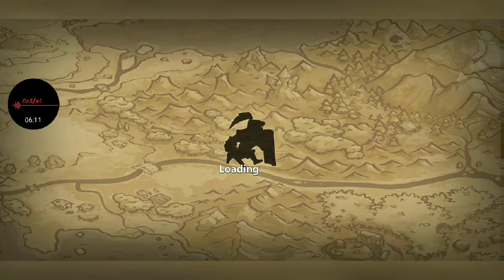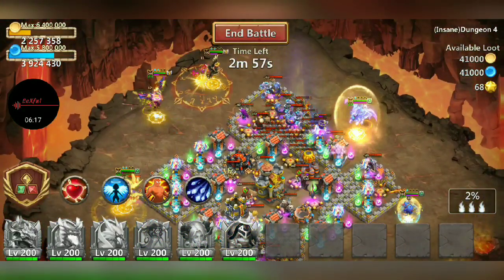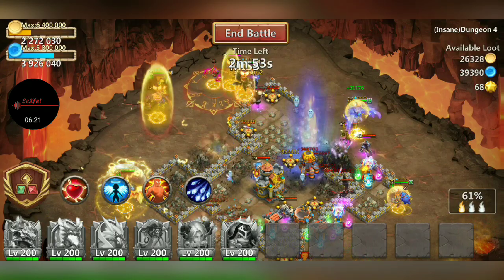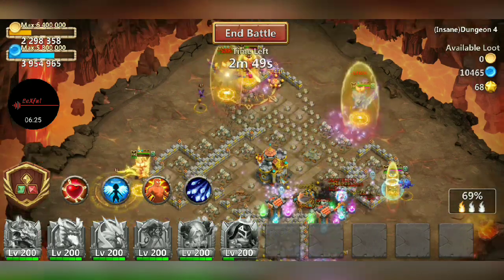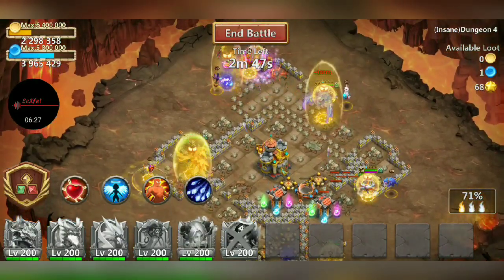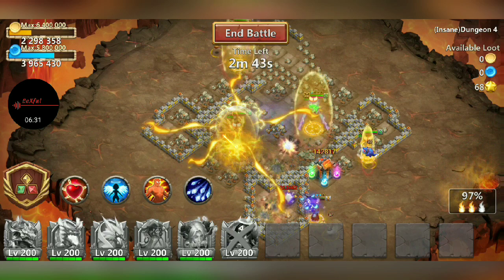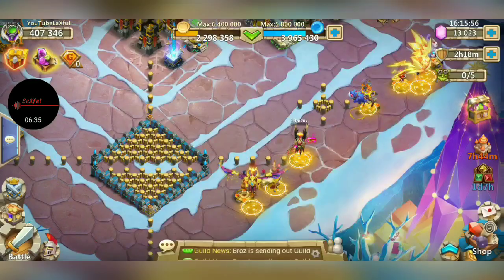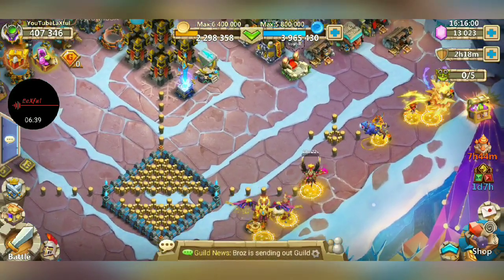We'll go ahead and do one more. That's a gear to just completely rip through the dungeon. Oh, he didn't even get a profile. He ended up losing back there — that's okay, this is our last one. How sweet, I didn't have to use any mana. So like I said, there's my team. There was the X from the last one.